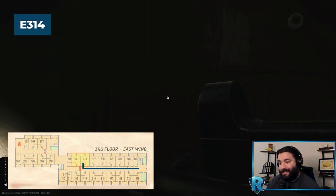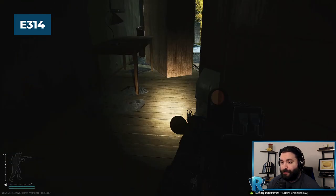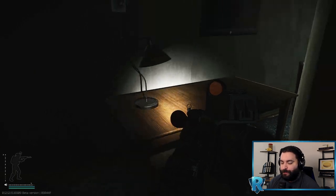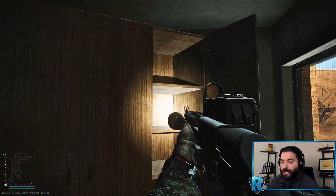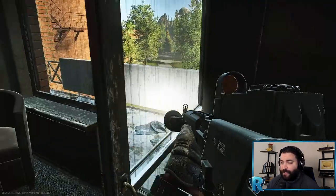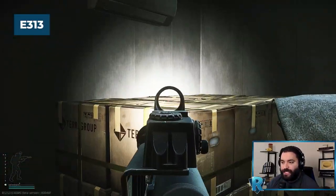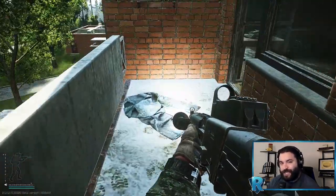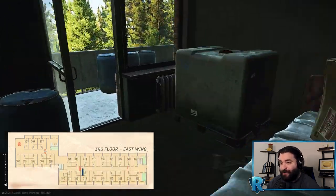Here we are at Room 314. I'll come here if I haven't been getting good loot so far, as this is an average room. There are some nice weapon parts on the table worth picking up. In the closet there are ratchets, PGWs, and sewing kits for nice trades — definitely look at those. And of course there's a LEDx spawn in here; been a while since I've seen one but it's worth checking out.